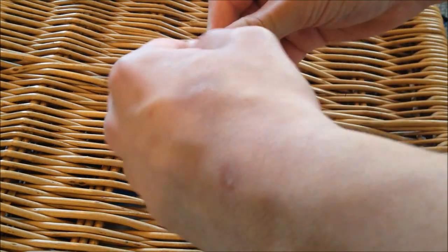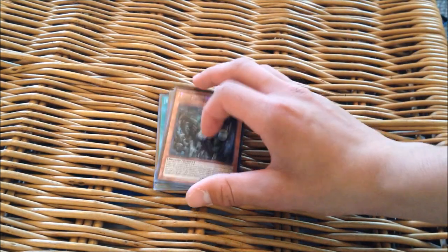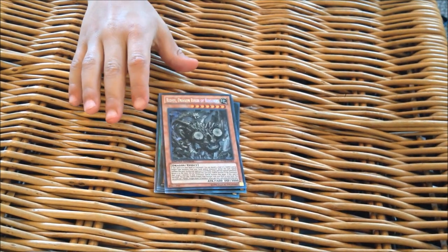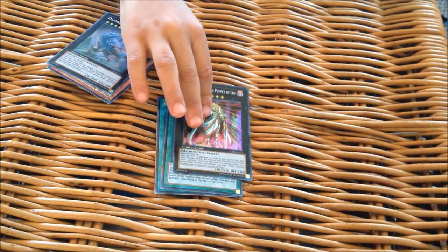I know people normally open the promo packs first — I'm pretty sure you guys have all seen what's in them. Do you want to open the promo pack for them? This is not a new tin, so let's show you anyway. The face of the tin: Redox, Dragon Ruler of Boulders. Diamond Direwolf — very, very good card, very good promo. Number 88, Gaming Puppet of Leo, which recently got his Chaos Form. Spellbook of the Master. And Rank-Up Magic Barian's Force, which is used to summon his Chaos Form.